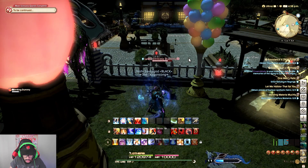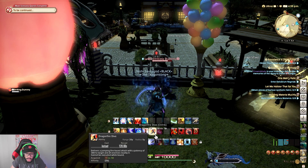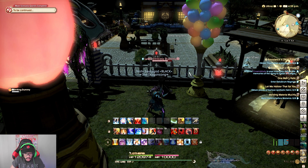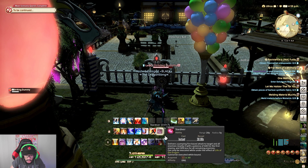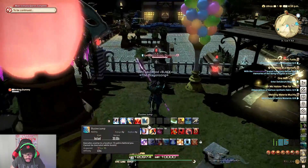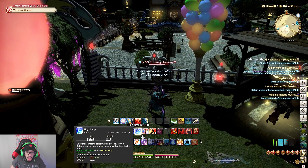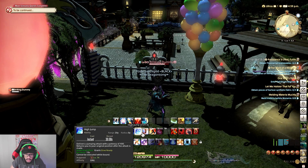Now we're going to take a break from these two combos and talk about our jump abilities. Our jump abilities are some of the most key in terms of damage and what we're going to do to enter the Life of the Dragon phase of our rotation. We have High Jump, Spine Shatter Dive, Dragonfire Dive, and Star Diver — those are our four jumps. We also have Elusive Jump, but it doesn't do any damage; all it does is a backflip away from the enemy.